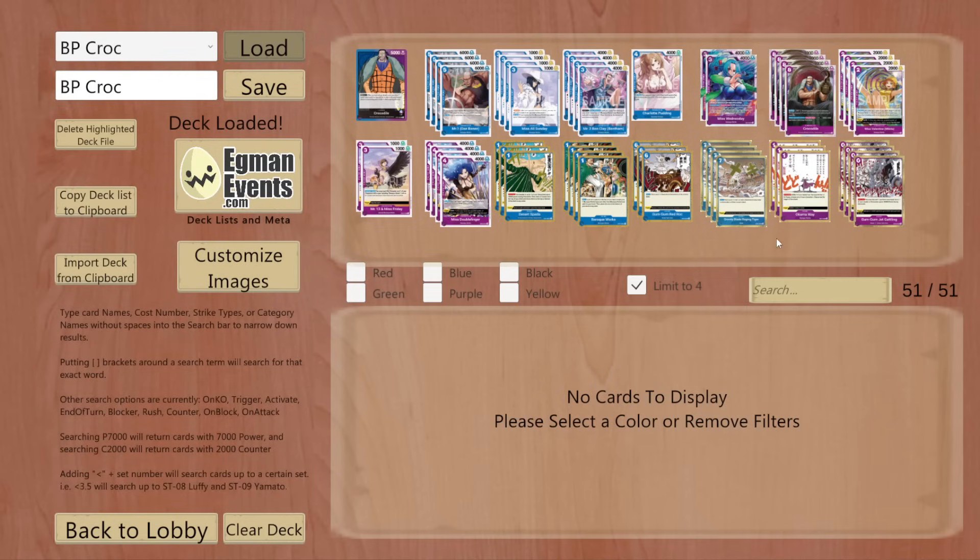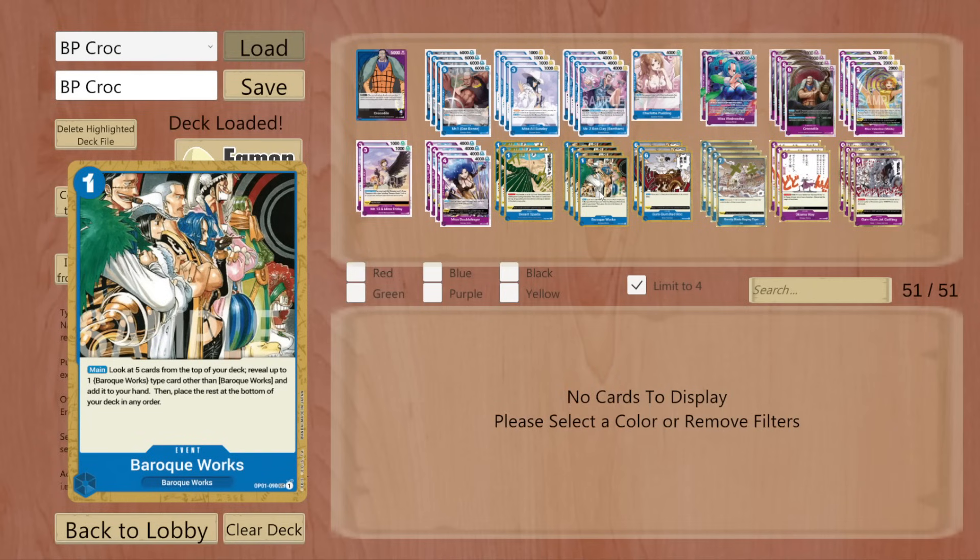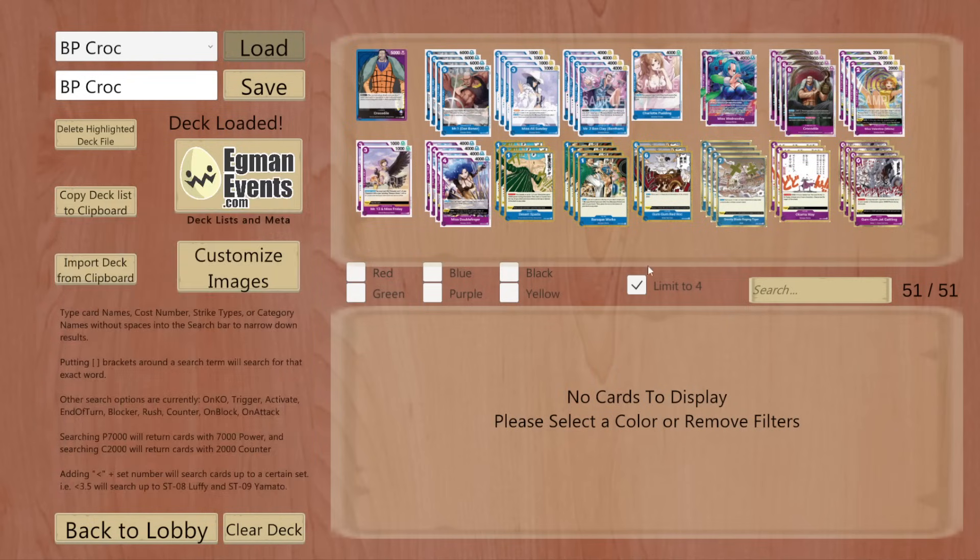Let's go over our searchers. It's going to be the Miss Valentine from OP04 — basically anything with Baroque Works in its type, even former Baroque Works stuff, you can search with this. Really solid, just a 2 cost searcher and you can play it off trigger, so no brainer there. We also run 4 of the Baroque Works event from OP01 — look at the top 5, reveal up to 1 Baroque Works type card, add to your hand, rest to the bottom. I'm not sure why this card doesn't have trigger, but it's pretty good in this deck. We can search our best cards like Mr. 1, Crocodile, Okama Way.